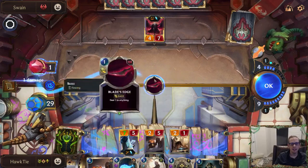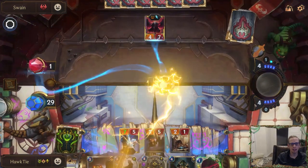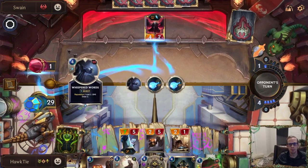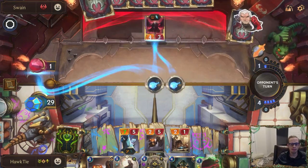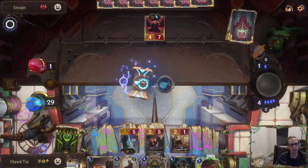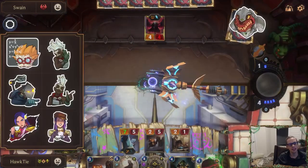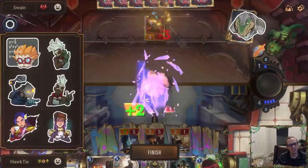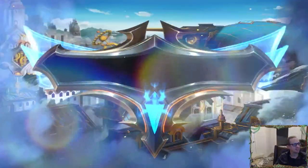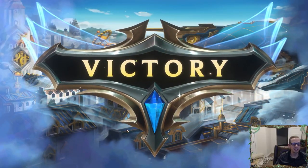This is the better play: Shock Blast here because that's slow speed — if they respond with something, we can respond with Blade's Edge. I could have waited for Weighted Judgment first and then healed my nexus to get to 30, but oh well. We're losing the emote game. I actually kind of like it that the CPU emotes — it's kind of cool, but you can always mute the CPU.